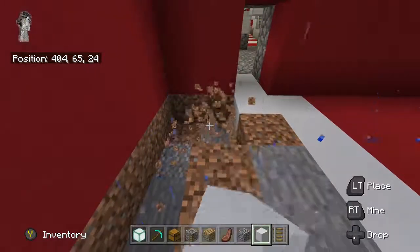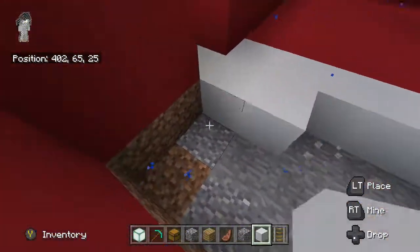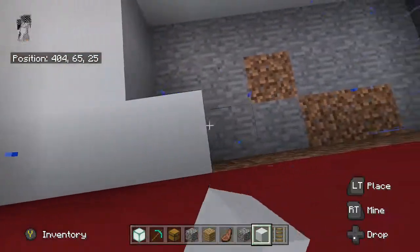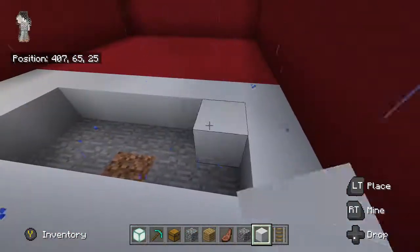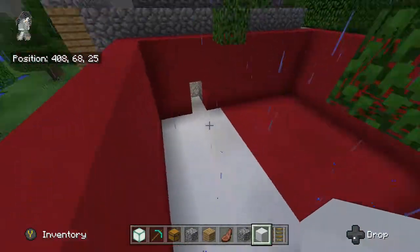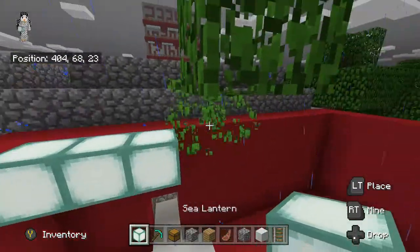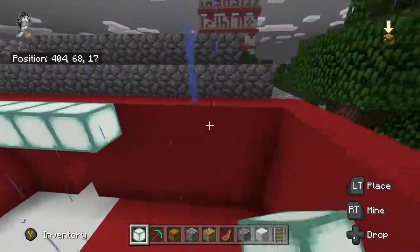We're gonna first destroy all that dirt, and after that we just gotta start working on the roofing. We already know what it's gonna be. Then we gotta start working on the outer walls. Now it's on to roof time — we all know what it is, it's the sea lounge.